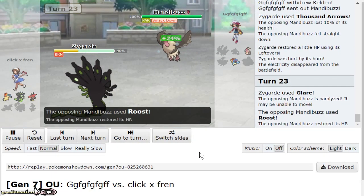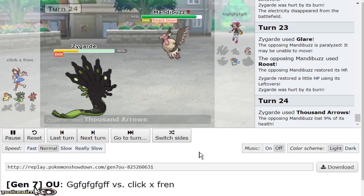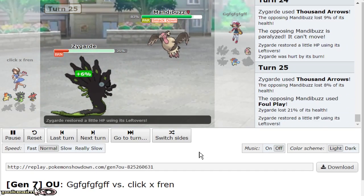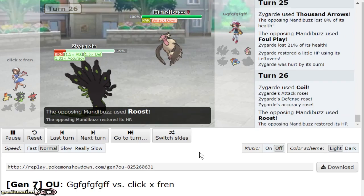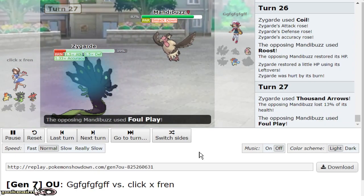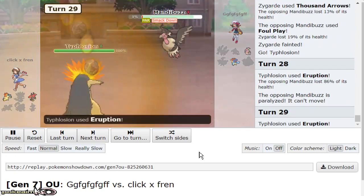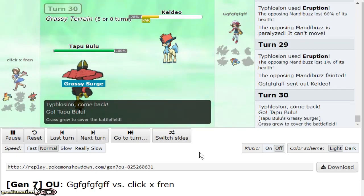No big deal. I go for another Thousand Arrows trying to sack Zygarde because I want to bring out Typhlosion and just click a button and get a kill. I Glare Mandibuzz — of course, paralyze this boy. More odds for Typhlosion hitting Fire Blast, more odds for Eruption. I go for Thousand Arrows as Foul Play is gonna be a 2-8 KO on me. Since it's more likely he'll Roost and then Foul Play, I go for Coil to hit harder on Mandibuzz and potentially let Typhlosion KO it. He knocks me out with Foul Play, I bring out Typhlosion, go for Specs Eruption — he lives on one percent, but gets fully paralyzed. That's my last Eruption. If he didn't live on one percent, Typhlosion got every single kill in this game.